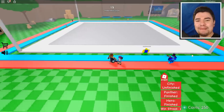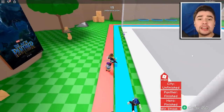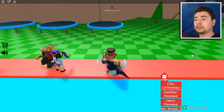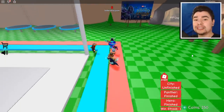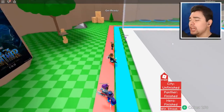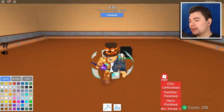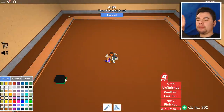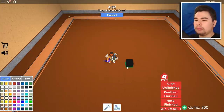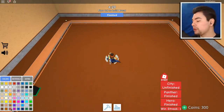Alright, well I'm happy with that. We got hero down, we got panther down, we just have city left over. Also keep in mind the other mission where we had to do two first places in a row. So let's hope we score first place — please be city. And the theme is... bread? Bread?! You gotta be kidding me.